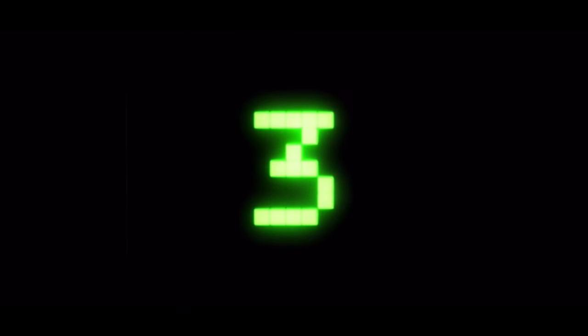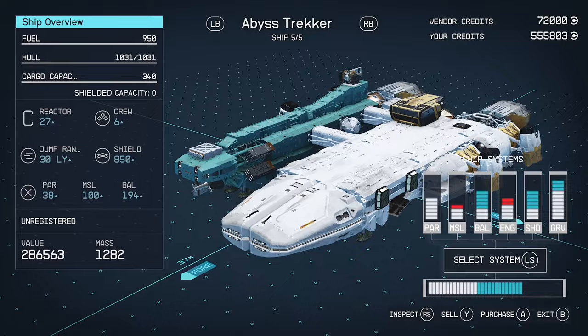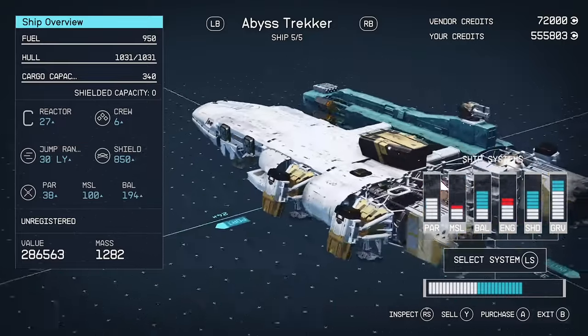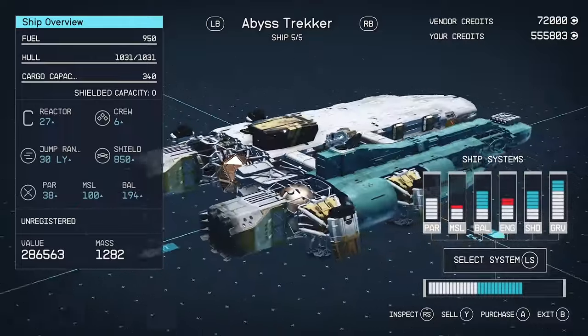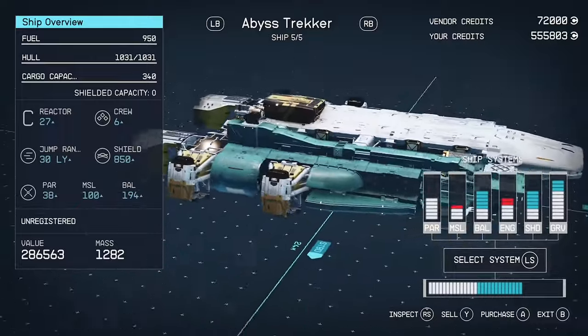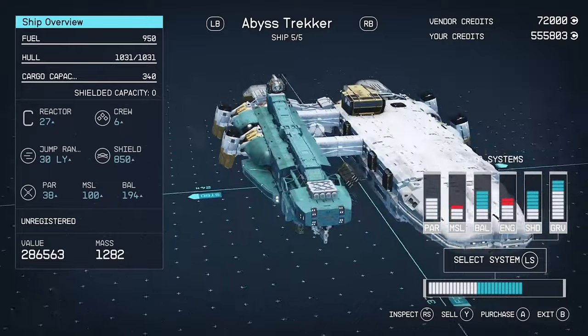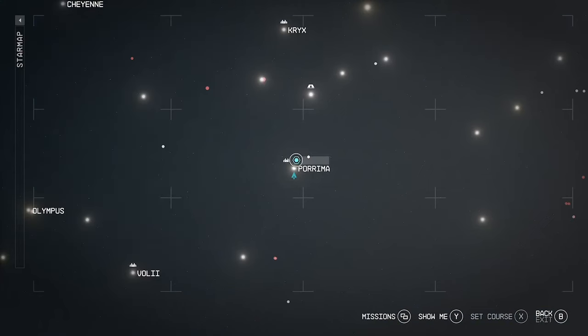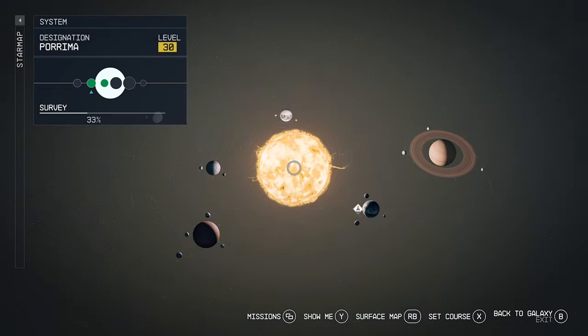Here we are at number three, and now we're getting into true monster territory. My pick is the Abyss Trekker, which has insane weapons, great shields, and an amazing hull. What it lacks in cargo capacity it makes up for with jump distance, reactor, and crew size. With six crew this ship becomes a monster, and at just 72,000 credits it doesn't break the bank half as hard as the Aegis does. This one can be bought from Paradiso in the Porima system.